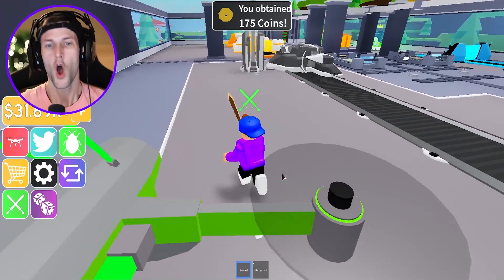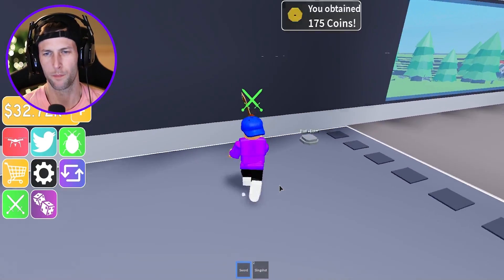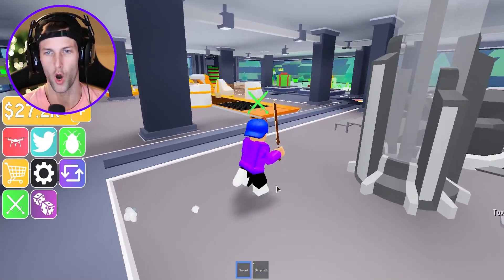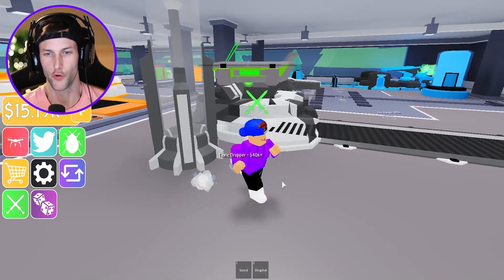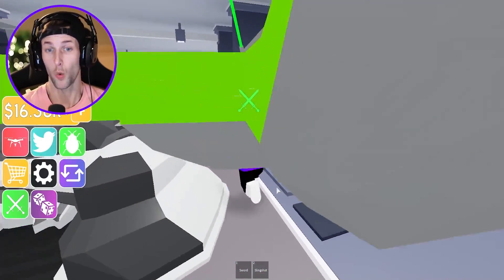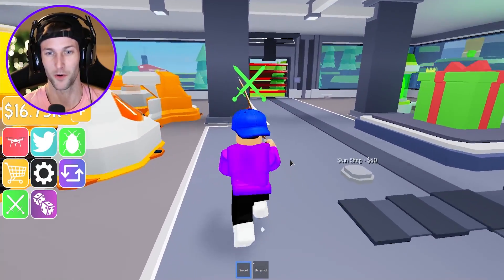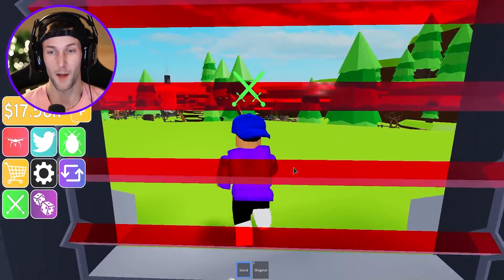We got some free coins — 175 free coins, that's what I'm talking about! I also have to build a roof because this place is looking ridiculous with no roof. Now we are official. Let's buy the toxic dropper. Where are my upgraders? The toxic upgrader is now going to cost 45,000. So we have to go back out here and get some of these tier four zombies — oh my gosh, these guys are crazy.